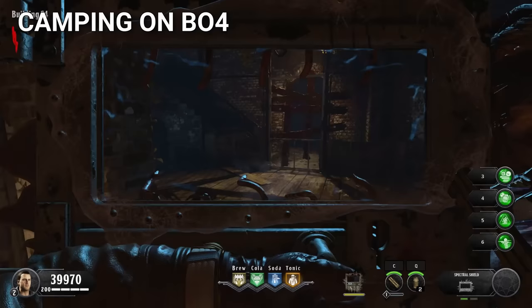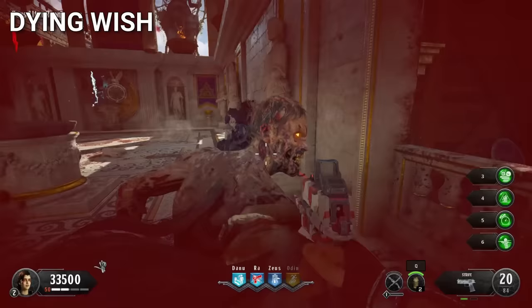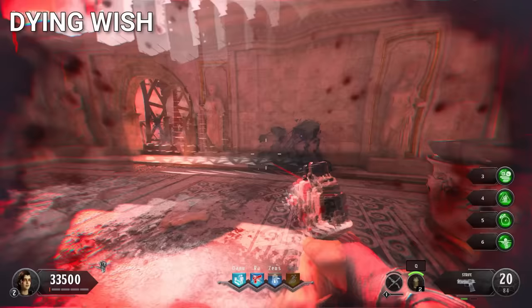Another loved perk from BO4 was Dying Wish. When the player has this perk and loses all their health, they don't actually go down. Instead, they go to a mode where they can't be damaged, and after around 5 seconds, they'll come back into the game with their health regenerating.